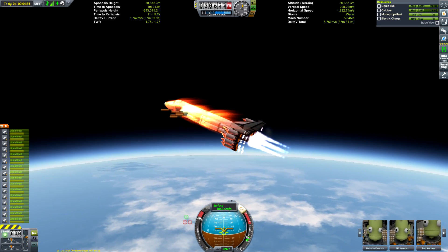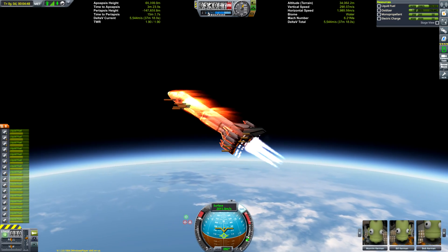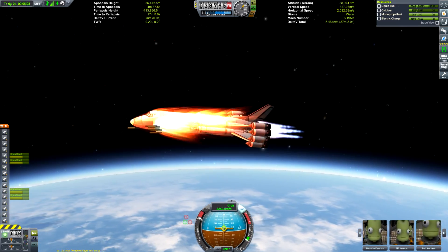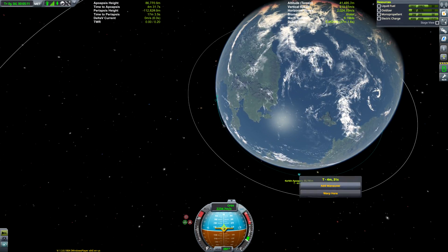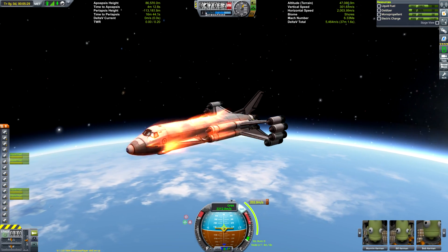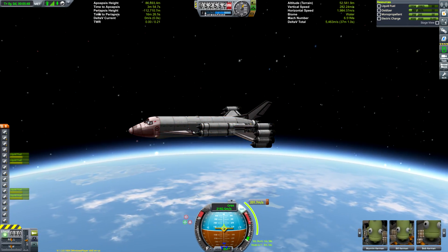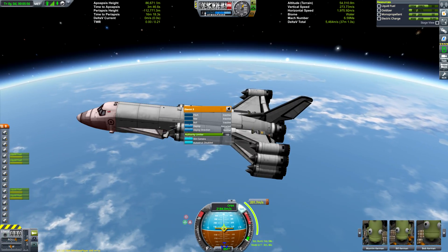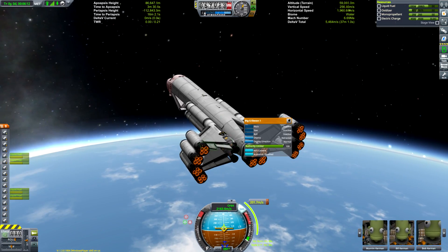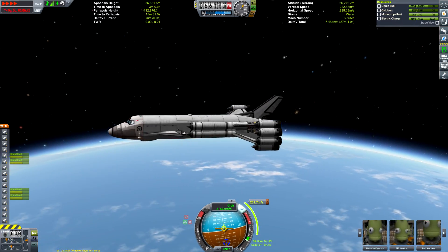You might have heard the audio cue or just seen the flames change — here we are firing the rapiers into their closed cycle mode to really increase our speed. We're going to save about 420-ish units of oxidizer left in that tank just to help us accelerate off the Mun and to help us land on the Mun. Although this thing does have the thrust-to-weight ratio to land purely on the nuclear engines, I'm far too impatient for that, so I ended up using some oxidizer.